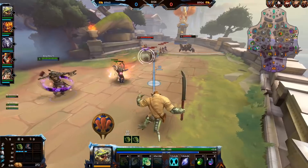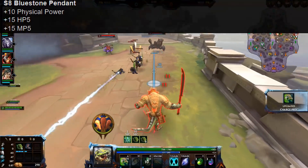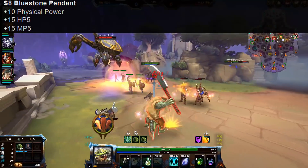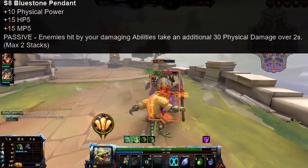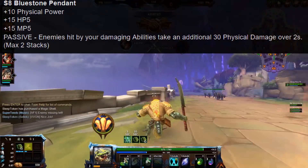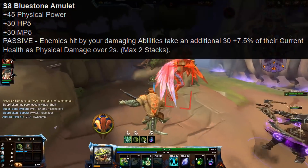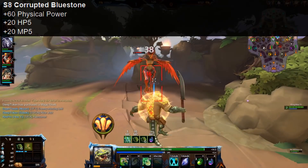The first item here is largely unchanged, and that's Bluestone Pendant, but the upgrade is changed. Bluestone Pendant itself gets a very minor nerf, with the physical power being decreased from 15 to 10, along with the 15 HP5 and MP5 that it still has, and the passive is also unchanged. The secondary version, the Bluestone Amulet, is also unchanged. But there is a new version, and that is Corrupted Bluestone.